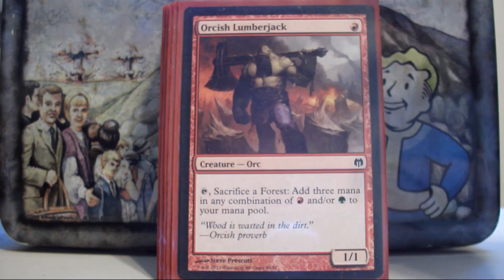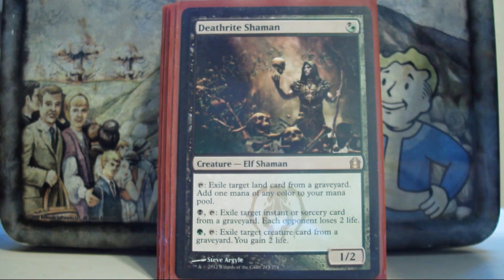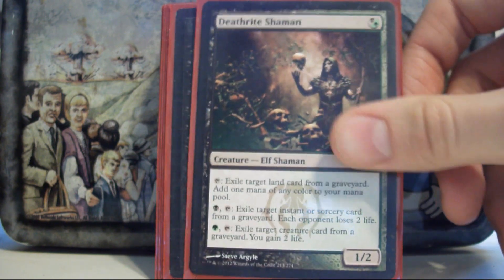Birds of Paradise and Orcish Lumberjack. If you are playing Gruul colors and you aren't playing an Orcish Lumberjack, go out and find one immediately. This guy turns your forests into Black Lotuses — it's nuts. Deathrite Shaman — if the card's good enough to be banned in Modern, there's probably a good reason to put it in my deck.